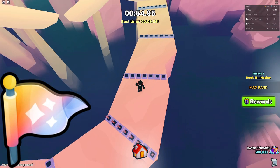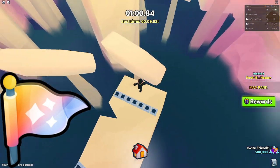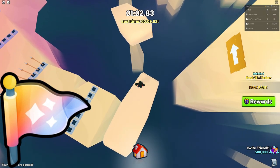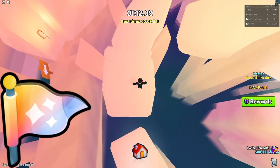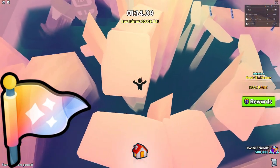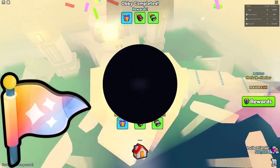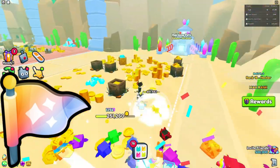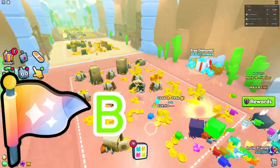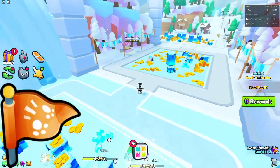Moving on to number five, we have the Shiny Flag. This one is decent — a lot better than the Rainbow Flag because fewer people have full teams of shiny pets. They're not that much better than their counterparts, but if you have rainbow pets, turning them into rainbow shinies is going to be amazing and make your team a lot more powerful. So I'm giving this one a B.